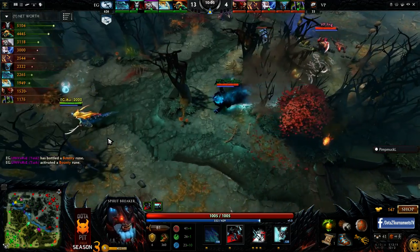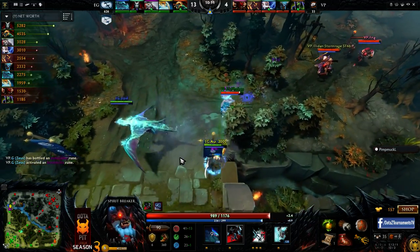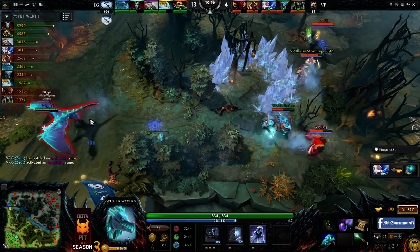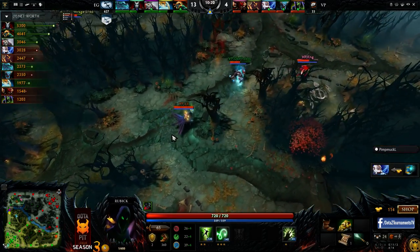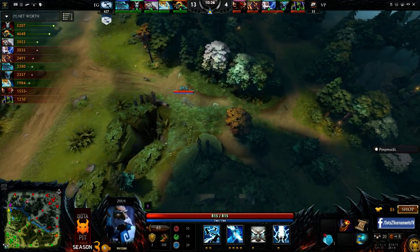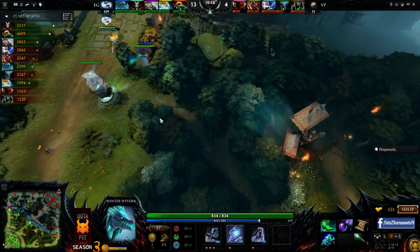They're going to charge on EG's AUI — stunned a little bit but there's the arctic burn coming through. DK Phobos is still pretty quick but that slow adds up quickly. Beautiful ice shards from Universe — they're not going to go in on this though, they decide to back away. They don't have everyone ready to go, nor do they have Winter's Curse just yet for PPD. If they had that it would have been a perfect time to use it. G is invisible, looking for AUI — they should see together and shouldn't lose a hero in this situation.